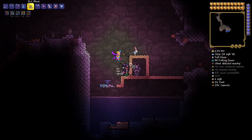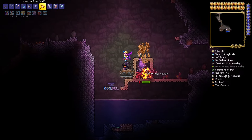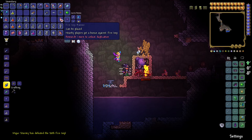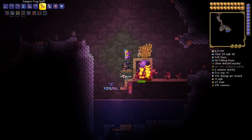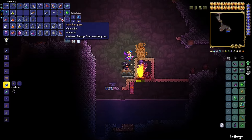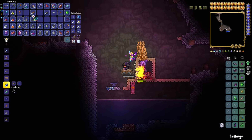The next statue is the imp statue. We're after the obsidian rose, which can be obtained without ever venturing into the underworld. Once you obtain the banner, things go very smoothly. Expect to spend 10 minutes or so AFK to get the obsidian rose. Once you get it, it goes into crafting your terraspark boots — it's an essential item, without it you can't craft those. This is safe, hardcore-friendly, and can be done on day one.